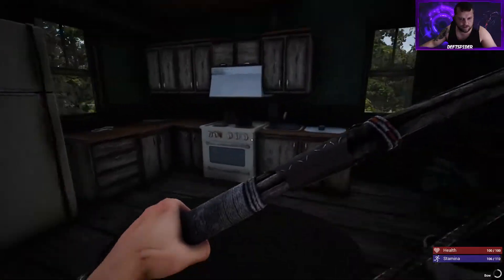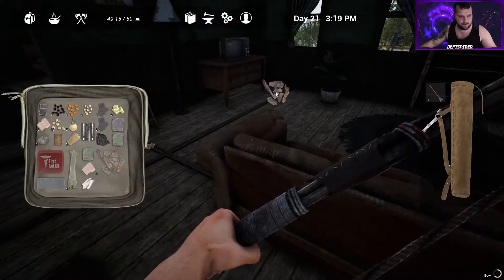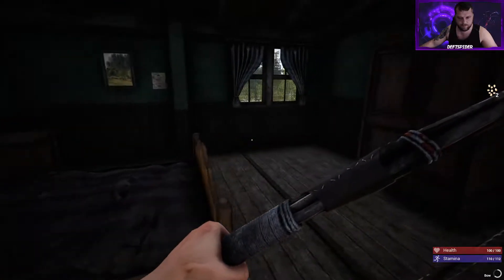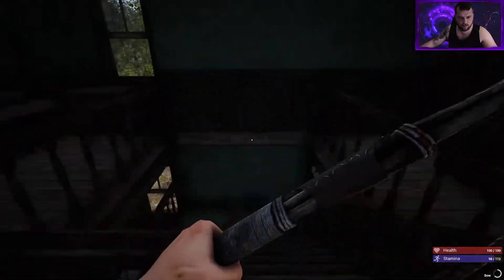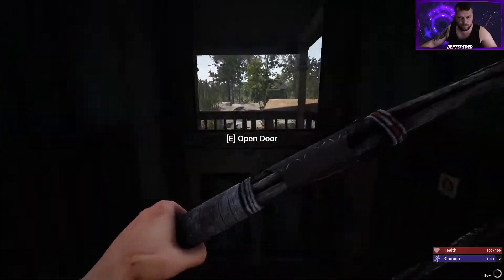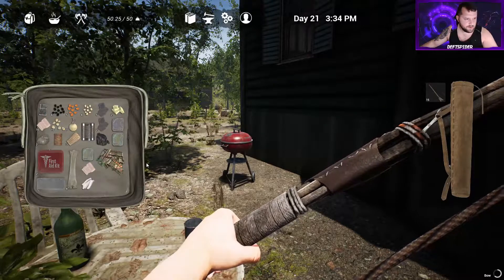I guess I need to start leaving bark chips and stuff just laying around to make room. The rope can stay. We're overweight again — 0.25 pounds, what do I not want on me? Need to drop a cucumber, that'll work.